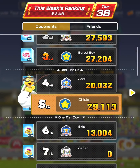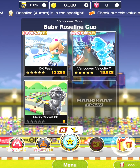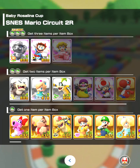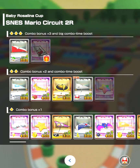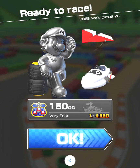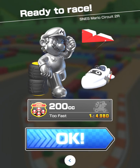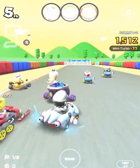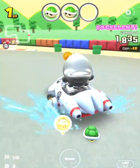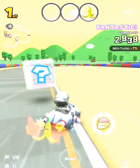Moving right along into Mario Circuit 2R — it's going to help me push and my rank went up to first. I have a Metal Mario at level 3 and a Super Blooper at level 3. I decided to increase the Super Blooper to level 4 because I just needed one more — used a gold ticket for that. The Paper Glider is level 4.